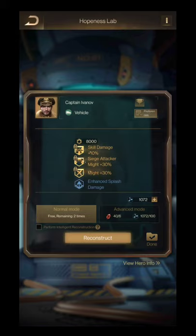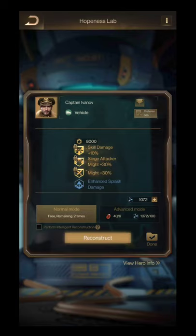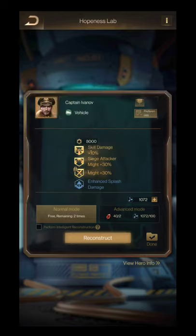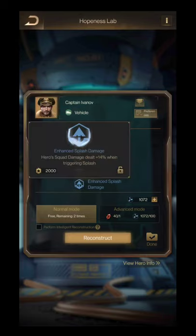Number four: how to lock your skills. You can see the first three skills of my Captain Even are locked — this is manually locked. The strategy is: you don't want to lose your powerful skills during reconstruction, so you lock them. Click on the skill, then click the lock icon, and it will be locked or unlocked accordingly.